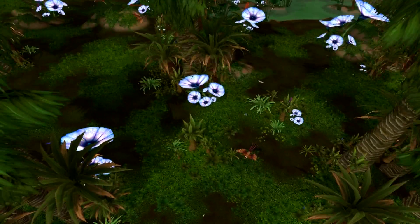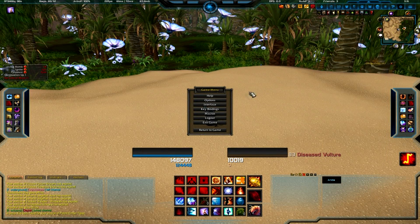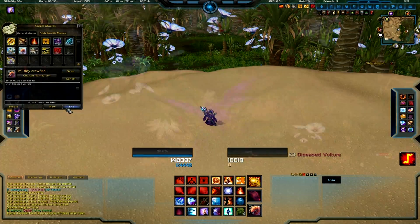One thing you'll notice is the vultures fly high off the ground, making them somewhat hard to spot in the trees. So the first thing I did was make a macro to help me target the diseased vultures and easily find them on my mini-map. You can do this by simply creating a macro and putting /tar diseased vulture in the macro box, then drag the macro onto your bar so you can easily target them.